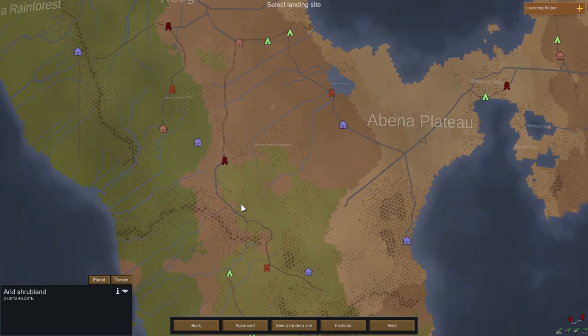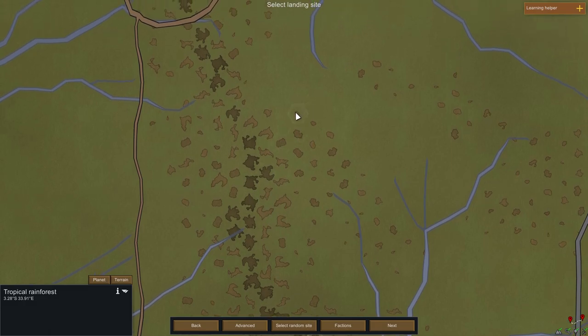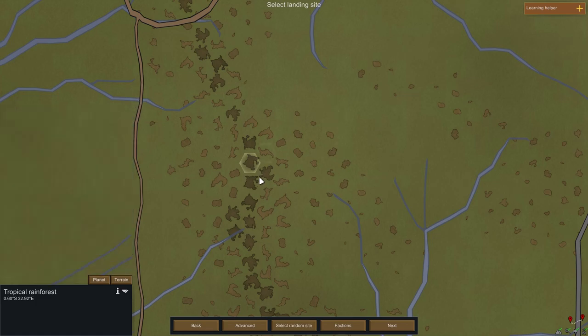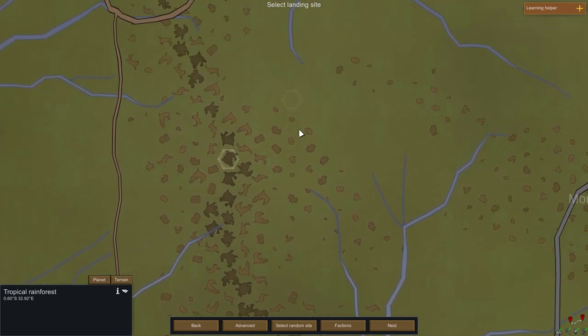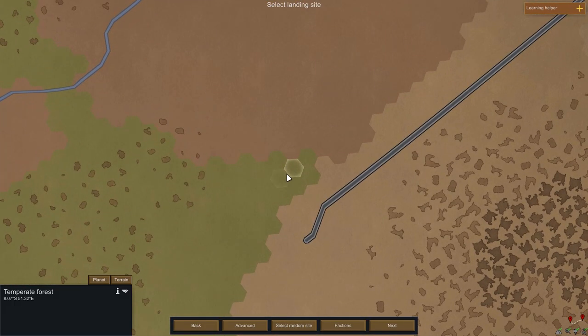Let's select a random site. Here we go — and we actually landed in Temperate Forest. If we take a look at the terrain, the terrain is flat. The stone types available are Limestone and Slate. The elevation is 1040 meters. Average temperature is 23.4 Celsius. The growing period is year round, which is perfect — I really wanted that. Animals can graze. Average disease frequency is 1.3 per year. I think these lines might represent roads or something like that.